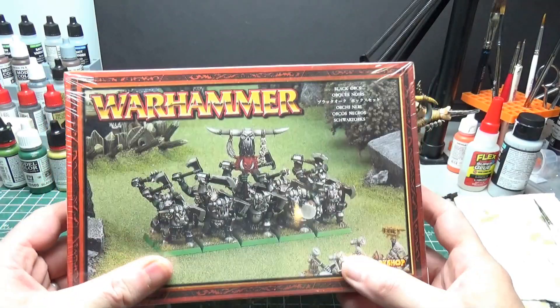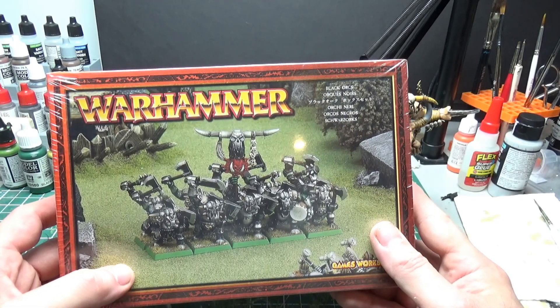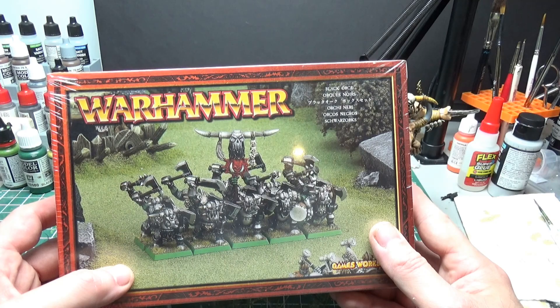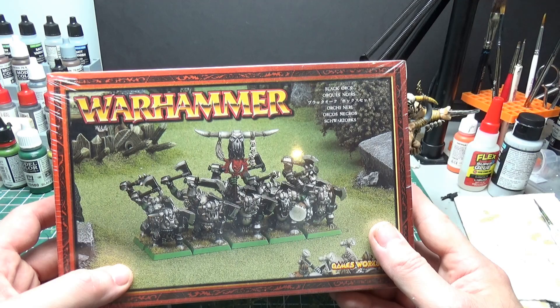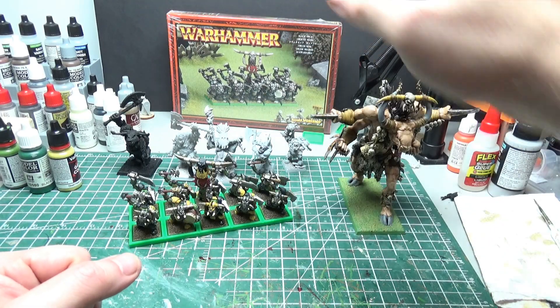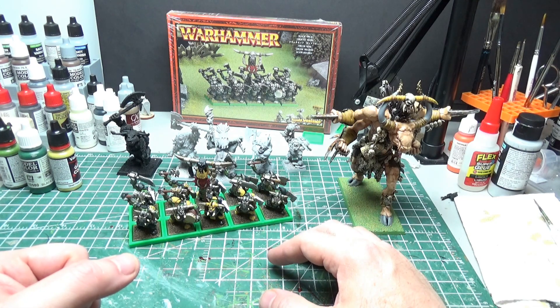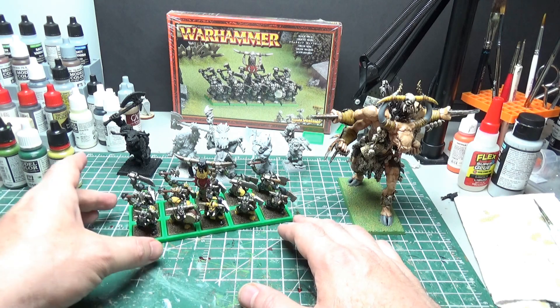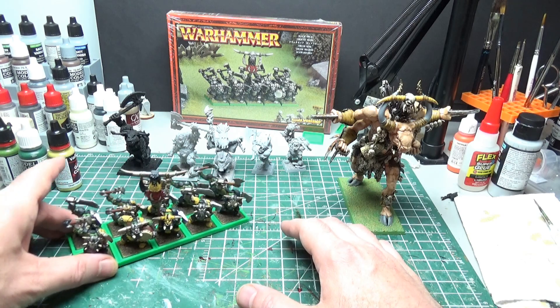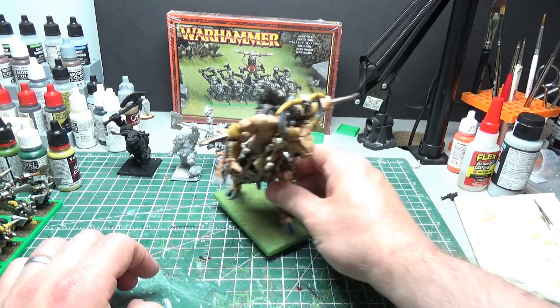For infantry in Old World, 20 is a respectable number to field - these guys are heavy infantry. Even just throwing 10 initially to do what Blackworks do - keep everybody in check and still put out a little bit of a beating - is probably not a bad idea. But I'm not going to be doing those right away. I almost feel like I just want to do something different than Blackworks for a second, even though all I did was 10. I'm kind of a wimp in that regard.